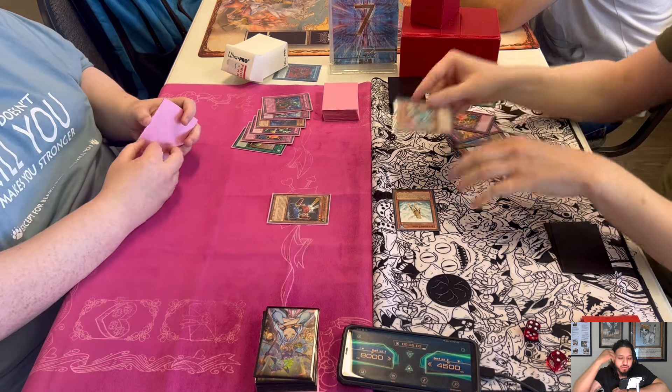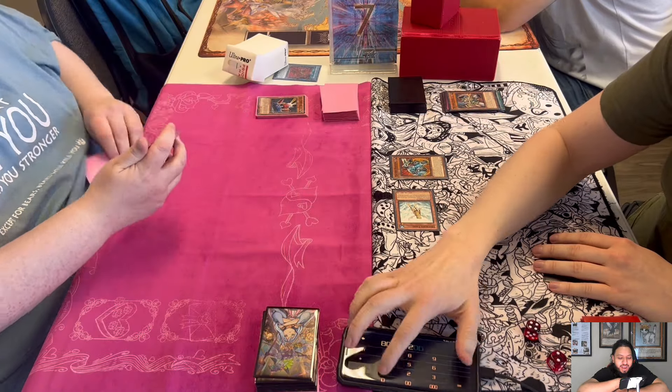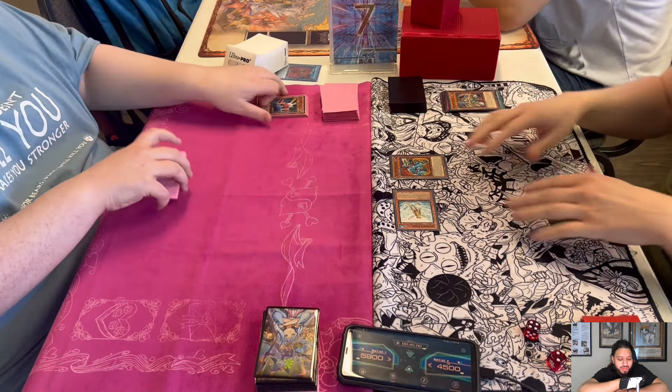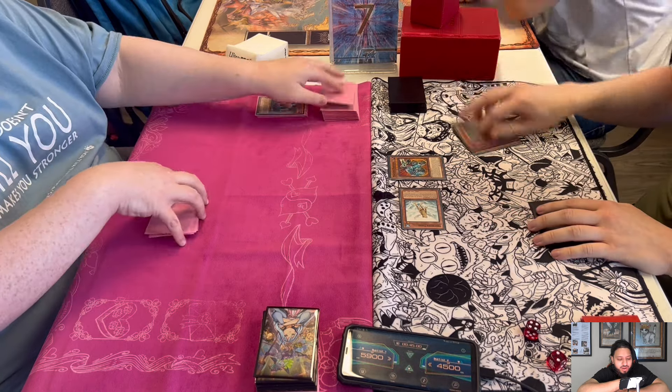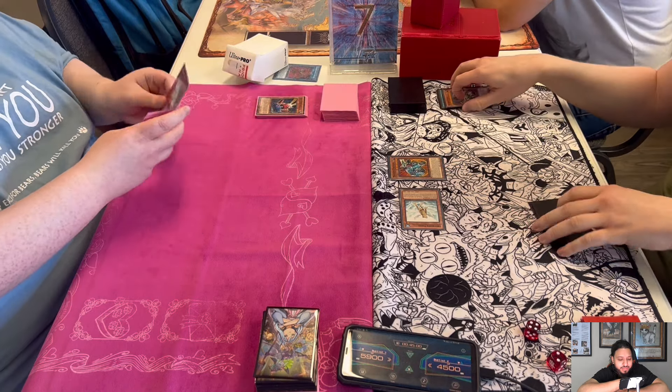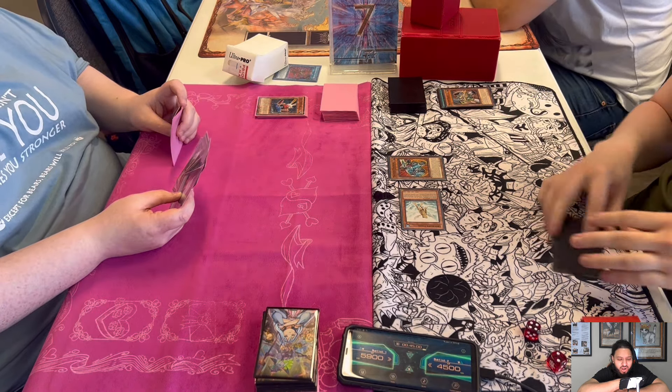Josh chained Compulsory to put Gear Frame back in his hand. I think Josh thought Ryan had Caius, but no — Ryan has Fortress and attacks over Car Trooper. We're at 5900 to 4500. These two are obviously regulars on the channel; they've both been in the finals multiple times. Josh has four wins and Ryanite has five.